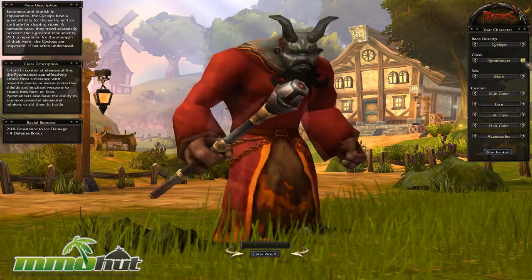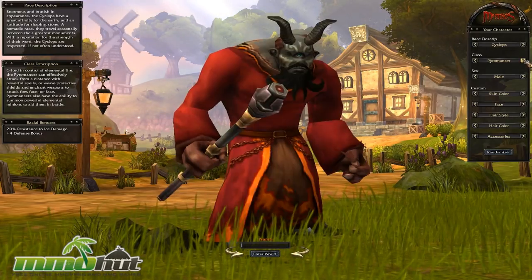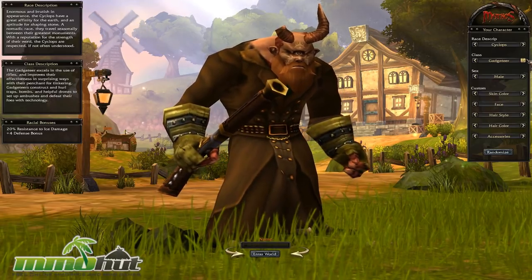The four playable races are Gremlin, Satyr, Human, and Cyclops. Classes are Bloodletter, Pyromancer, and Gadgeteer — which sounds pretty cool. Those are the three playable classes right now, though there may be more classes depending on what race you pick.